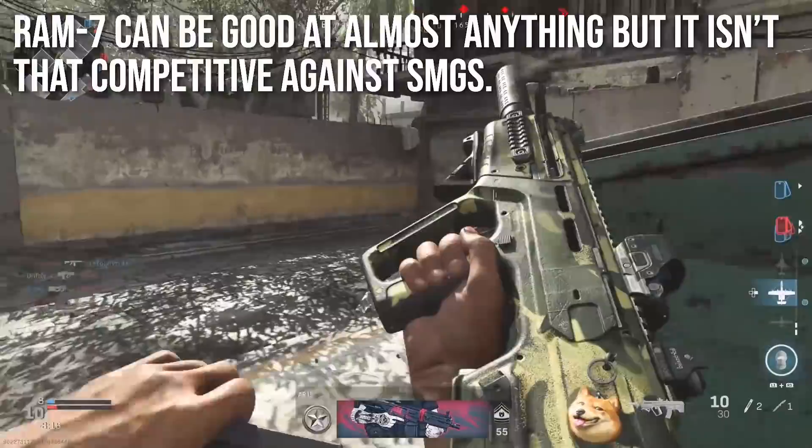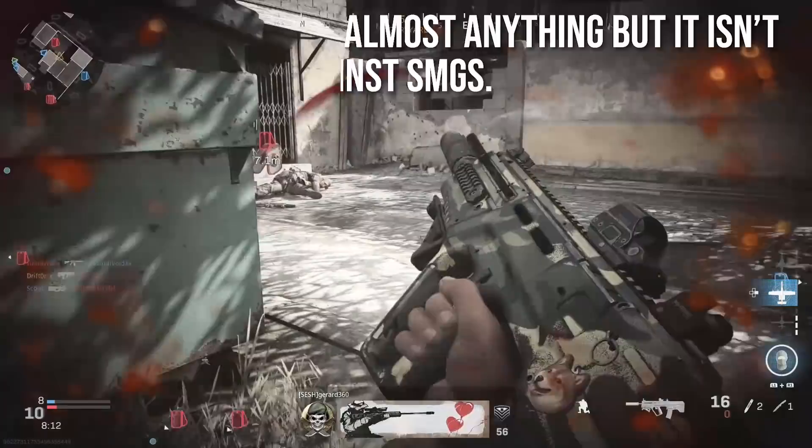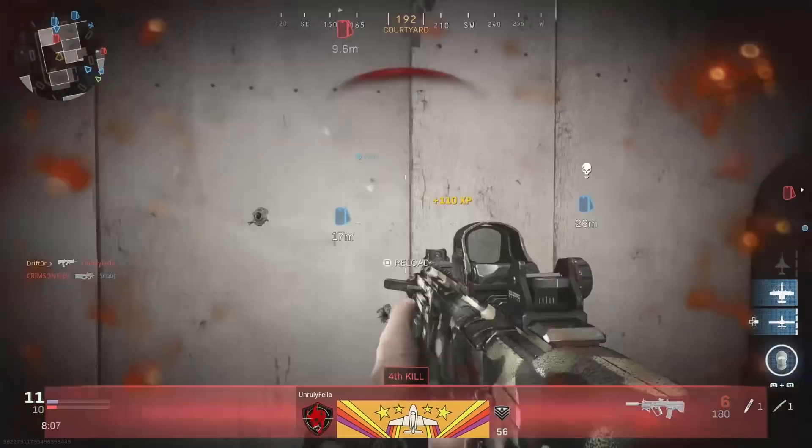The way submachine guns will beat it is something like the MP5, which has a three-shot kill range and a similar rate of fire. So people will three-shot you with an MP5, whereas this one will take four — which is kind of weird because you would think rifles would deal more damage.